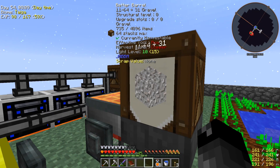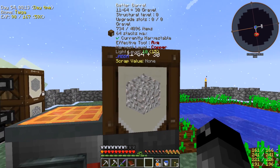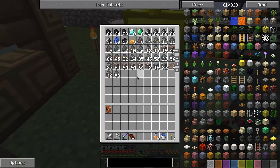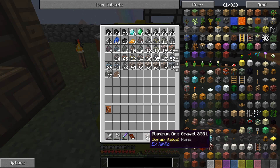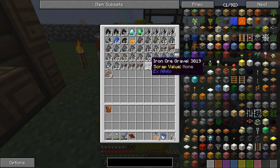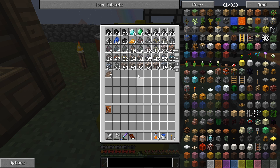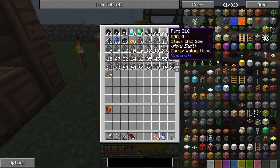I smashed a bunch of cobblestone down into gravel, and we have the barrel which is feeding into this hopper, which is feeding into here and doing the things. We have a lot of stuff made so far - we got a stack of the aluminum ore, four stacks of the iron ore gravel, eight diamonds, eight emeralds, and a decent amount of coal.